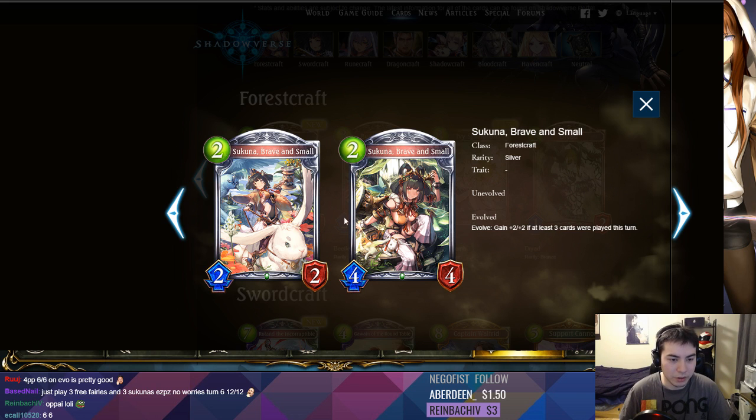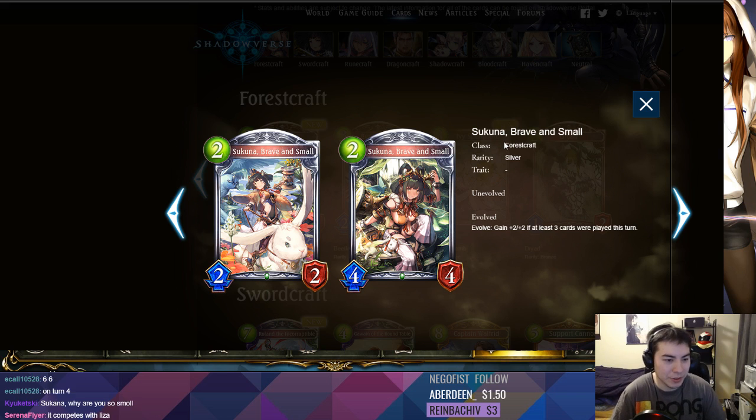You don't really want to play this on turn five either. Maybe in an optimal situation: like, Fairy, Fairy, and then Helper Kitten, and then this, and then you evolve it. That's pretty good — that's some good value for play points. So that'd be really cool in Take Two, but I don't see that being a thing in Constructed.